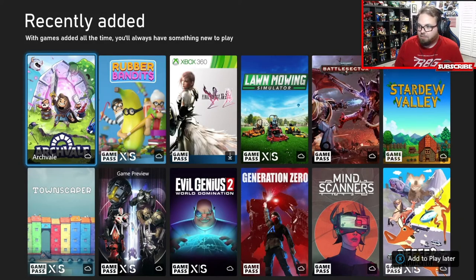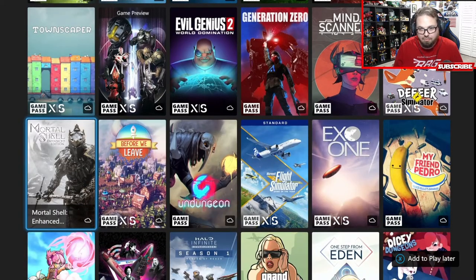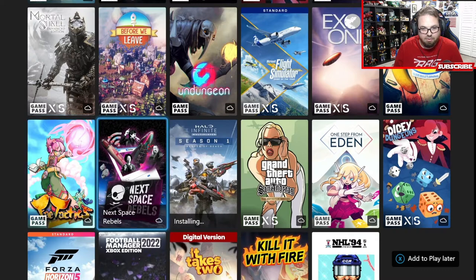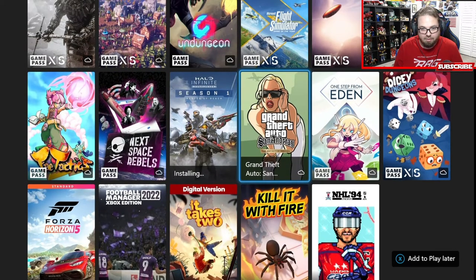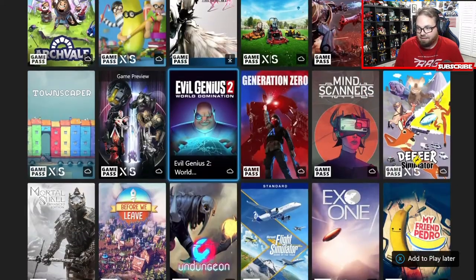We're on the recently added page. From my understanding, the first three rows or so are pretty much what's new, because there are a couple of games down here that were added a few weeks ago. We're going to go through all of these. Halo, as you can see, I'm actually installing it - even though I've already been playing it, I haven't installed it on my Series S here.